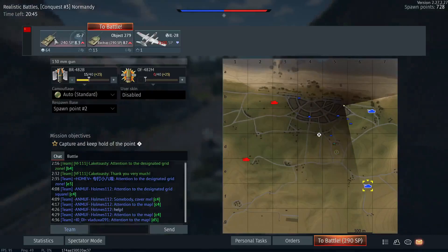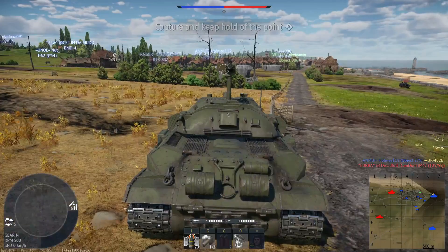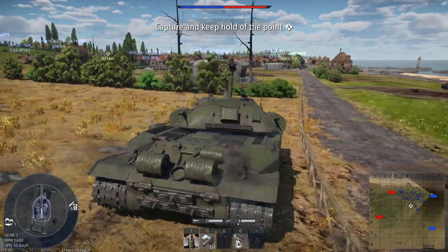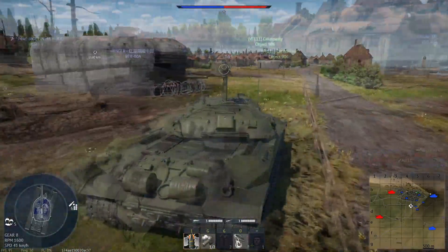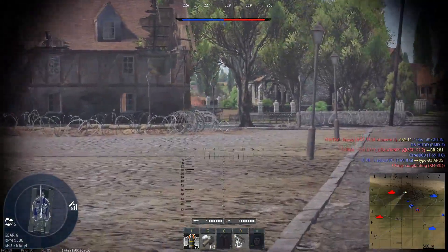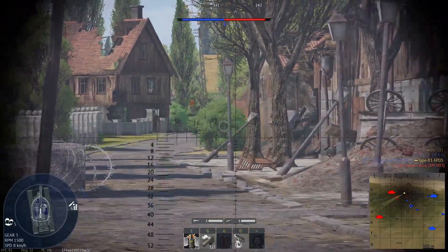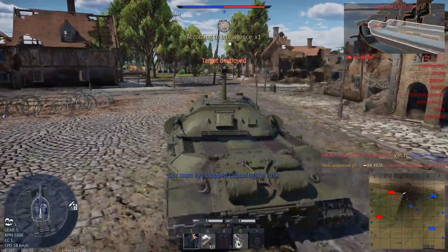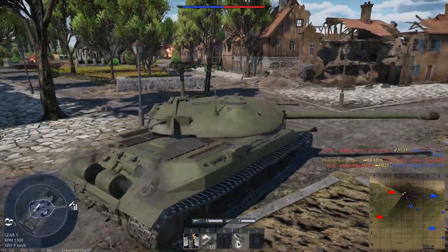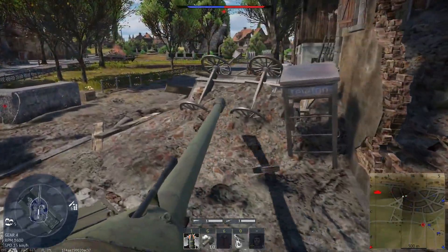Kind of annoying, but we pull out the IS-7 — the solid $1500 tank, which I grinded for. I'm going to skip through the intro part and go to where I'm helping my buddy — I think he was in the Object 906. We're both pushing up and there's a Tiger II P at a very weird angle. I somehow penned him — very weird shot — not complaining, I'll take Russian bias whenever I can get it.